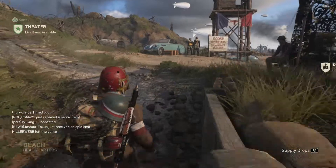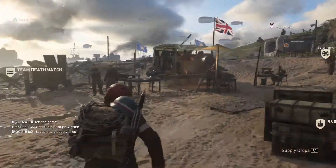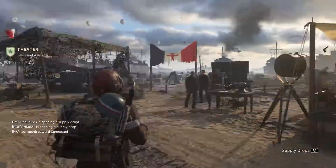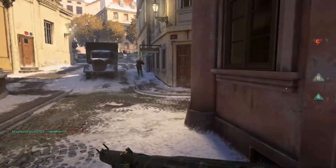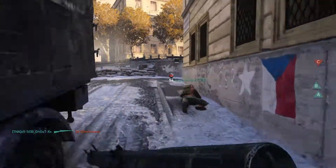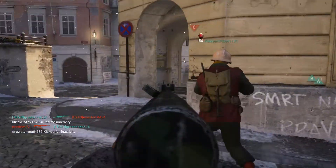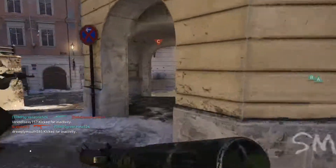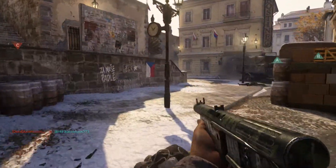Without further ado, we are going to jump into a game of Hardcore. Let's see exactly how we can do in that kind of mode. Alright, we jumped into a game of Hardcore Domination. I'm using the Hardcore Mosh Pit for the DLC because I do want to show off these DLC maps — that's what it's all about. We jumped in literally a couple seconds late. The score right now is 19 to 17, so it literally just started.